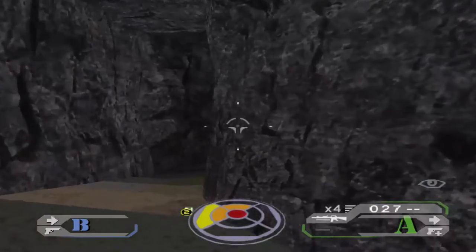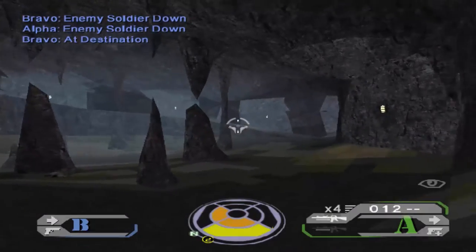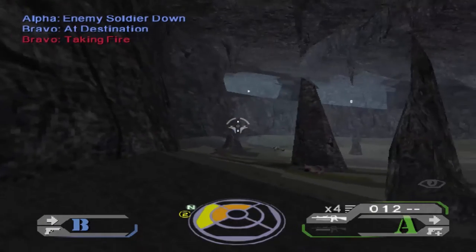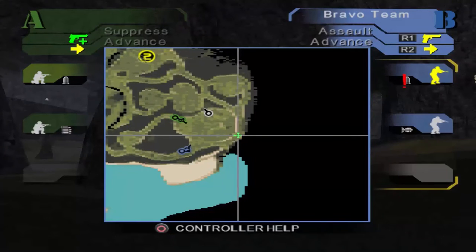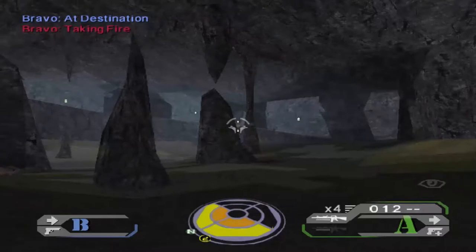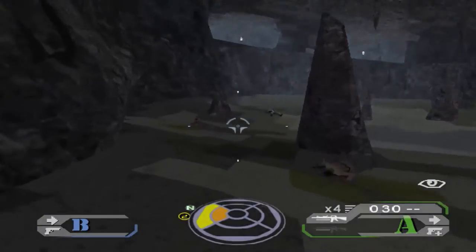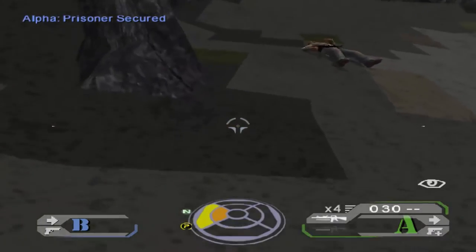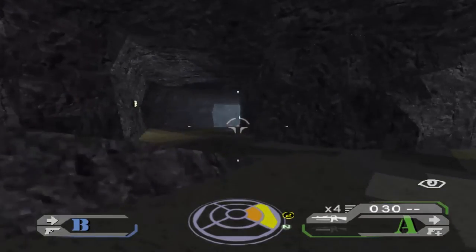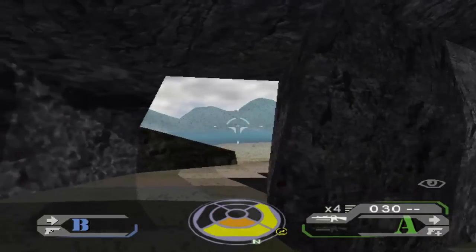Looks clear. We managed to secure the first room. Took some minor casualties, but nothing major — just some minor wounds. Casualties are pretty much inevitable in this game. Of course you'll do your best to avoid them, but sometimes you can't. The enemy might just be that split second faster than you or your team, and seconds count in this game.